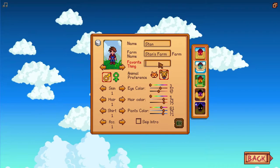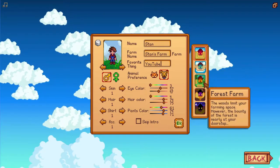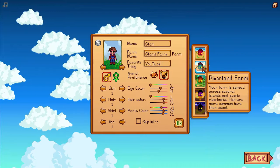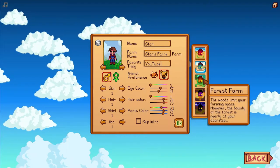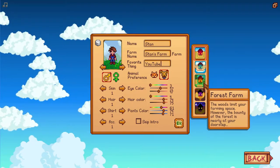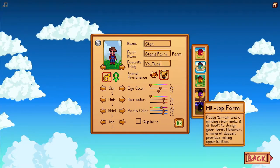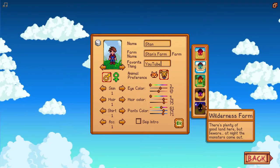Favorite thing: YouTube of course! And look at this — we have a bunch of biomes. Standard farm: a simple plot of land with a large amount of open space to design your farm. River land farm: your farm is spread across several islands and scenic river banks, fish are more common here. Forest farm: the wood limits your farming space, however the bounty of the forest is nearly at your doorstep. Hilltop farm: rocky terrain and a winding river make it difficult, but mineral deposits provide mining opportunities. And wilderness farm: there is plenty of good land here, but beware — at night the monsters come out.